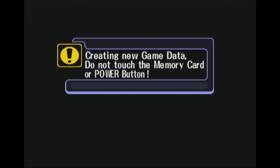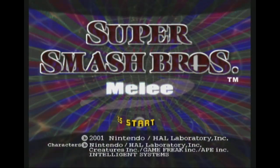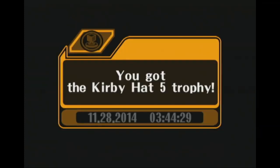So let's create this game data, at which point we're taken back to the title screen. That extremely satisfying noise tells you that the exploit was successful and the gecko codes are working.